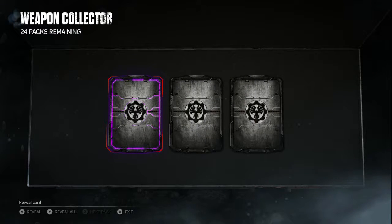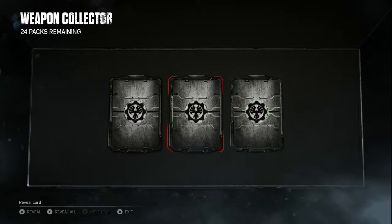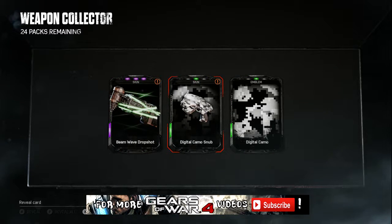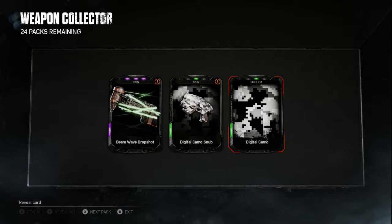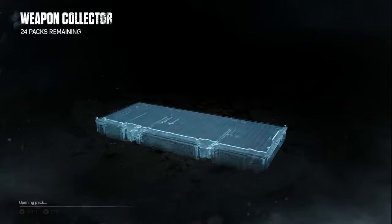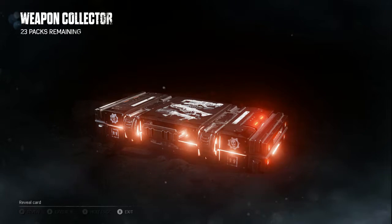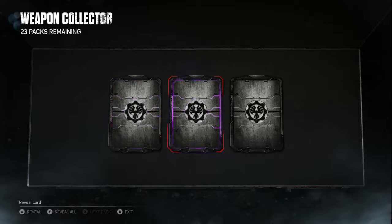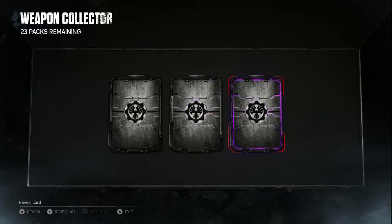We got a purple and two greens. We got a Beam Wave Drop Shot, a Digital Camo Snob, and an emblem we already got. Continuing - we need to open a lot of cards. What do we have here? Two purples... three purples! Awesome.